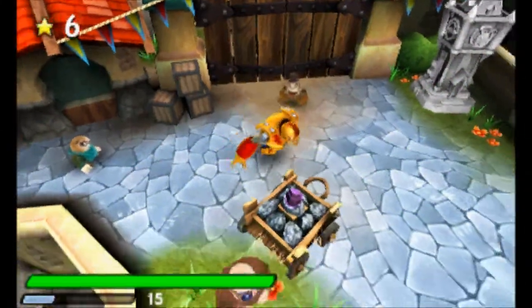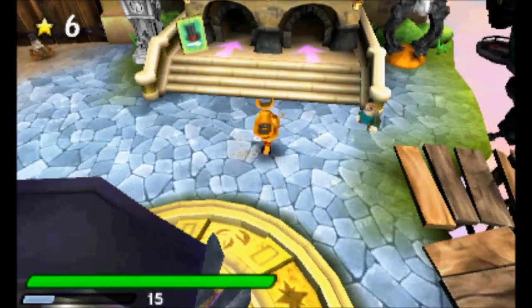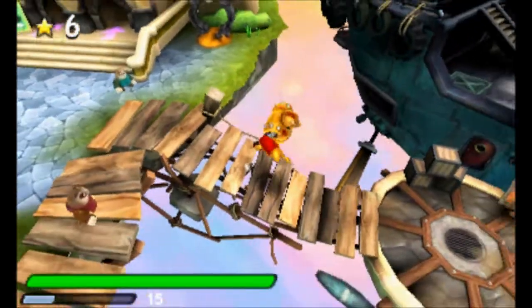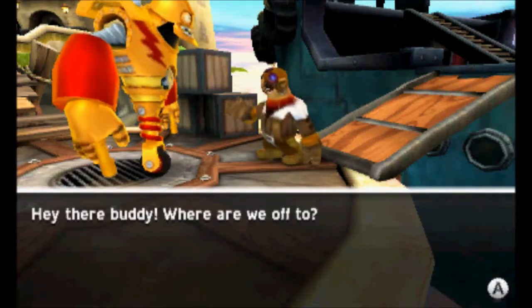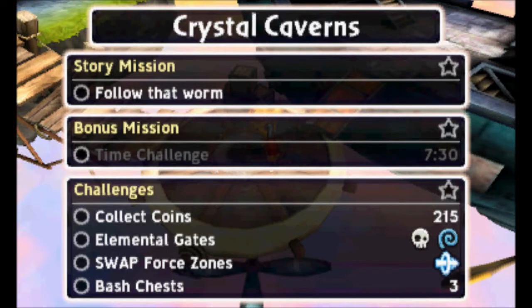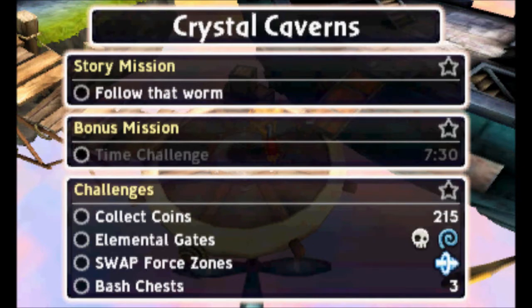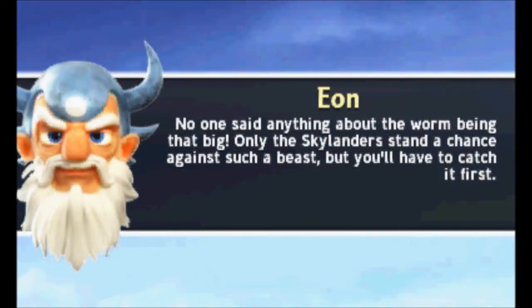Hi, this is Tim and I'm back with some more Skylanders SWAP Force on Nintendo 3DS. Here we go once more and we're headed off to the docks. We are headed to Crystal Caverns, and we're going to continue on our quest to save some fairies and battle off against various monsters as we fight our way through the game.